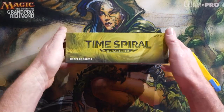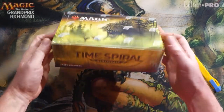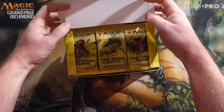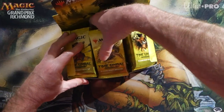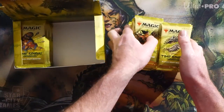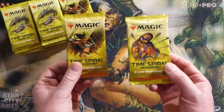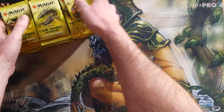Hey everybody, it's Dave here from Dragon Hill Games. The moment has arrived - Time Spiral Remastered is here. This is a sponsored video, so I want to shout out and say thank you to Robert S for sponsoring this box. Everything in this box will be shipped to you, Robert. These are some cool-looking packs - we've got some Stuffy Doll, some sort of angel, and slivers are obviously back.